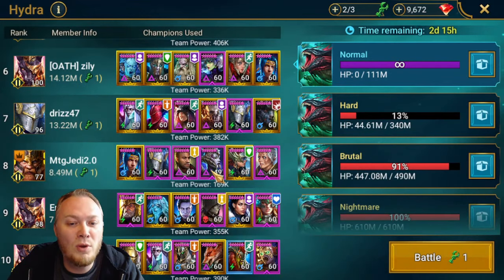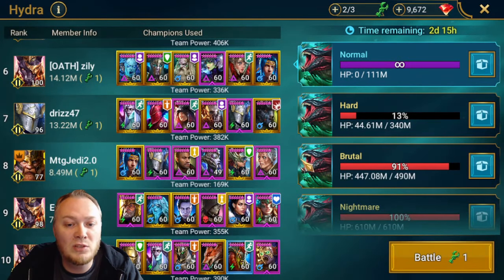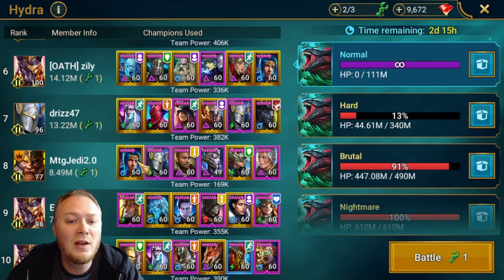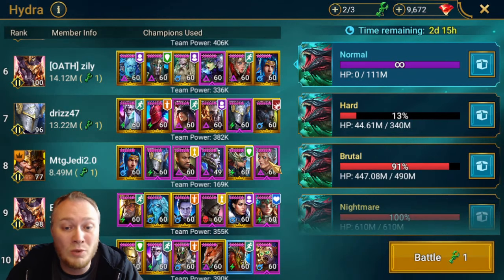We ended up with 8.49 million, and here's the team. The Valkyrie can be basically any shield champion - it does not have to be Valkyrie, that's just the only good shield champion I have. We have Ninja in there getting the turn meter boost from Shamale. We have Stagnite for decrease defense and decrease attack. We have Umbral who I recently ranked up - she has the block buffs. Valkyrie provides counterattack and shields, and Godseeker is providing the main heals for the team, which was pretty significant.